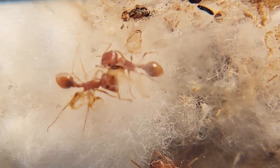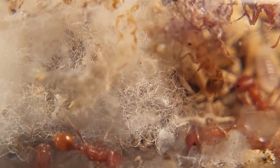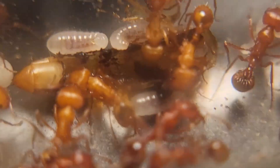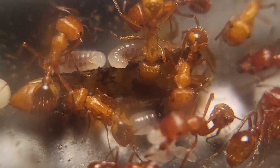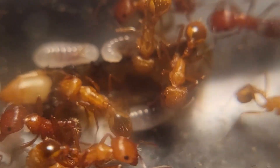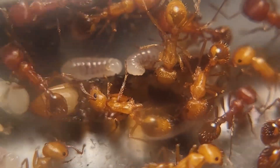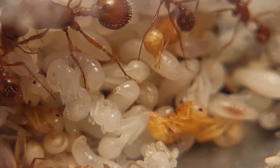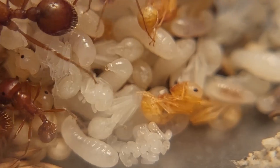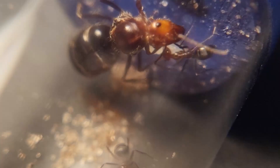I need to give them an outworld or something because every time these guys get fed they try to escape and make a mess everywhere. You can see them eating a mealworm right there — they eat pretty fast. You can see the mealworm shell in the middle, but the mealworm is basically gone because they already ate it and fed it to the larvae, which is why there's so much brood right there.